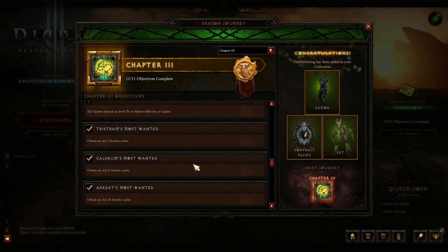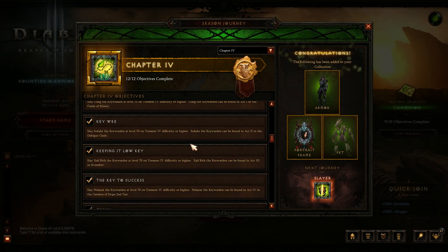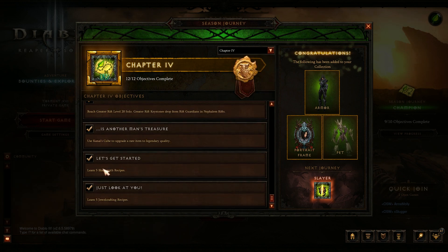Once you hit 50 to 60, go do all the bounties and clear them out. If you're playing with a group, make sure they know not to turn them in and don't reset the game - keep all the bounties there, go do rifts to level up, and once you hit 70 go turn them all in. You'll get everything you need for the five blacksmith recipes and five jewelcrafting recipes. You get the five blacksmith recipes from one cache, and one jewelcrafting recipe per cache, so turning them in at 70 gets both done at once.